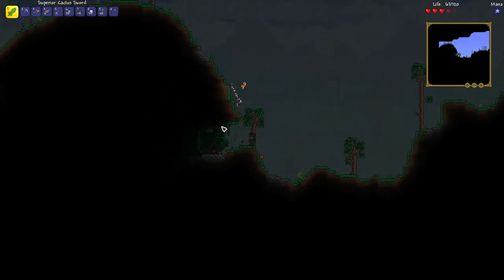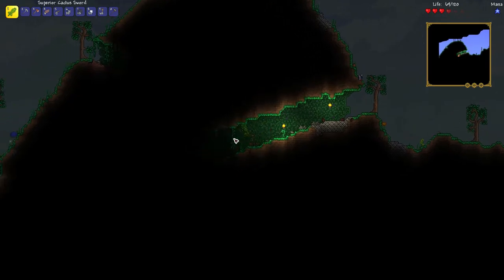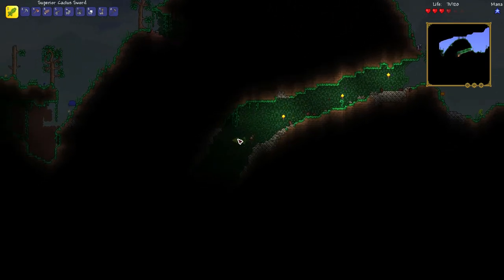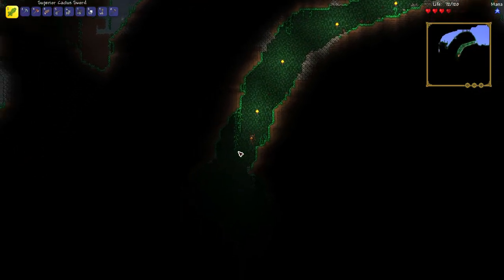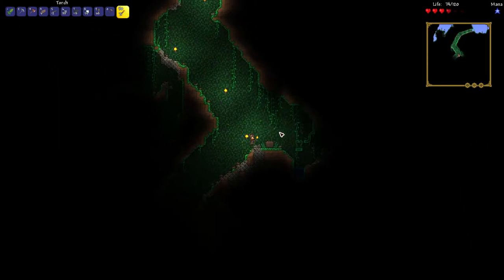To get the umbrella item, you need to look inside a chest at the surface or near the surface. Here I go inside a grass cave, and guess what? There's a chest in there. Inside the chest will be the umbrella.